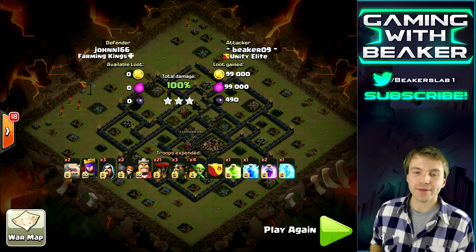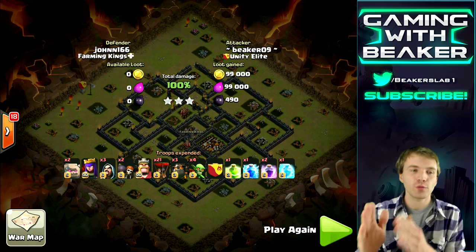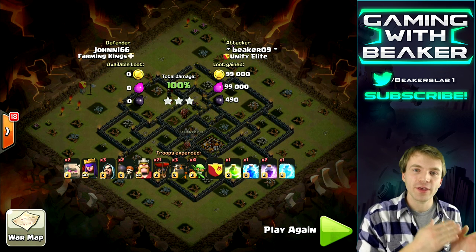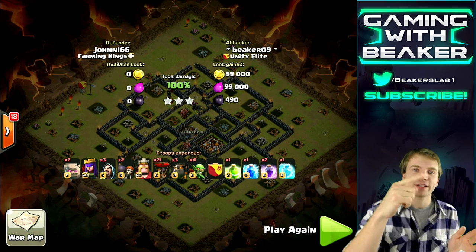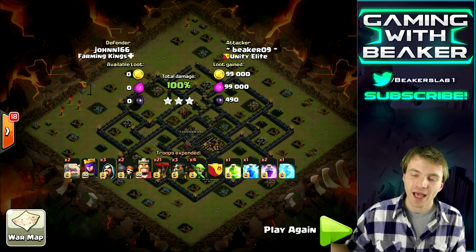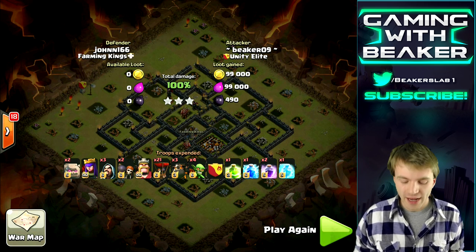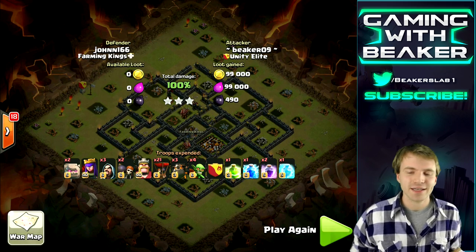There we go — three stars! Not an easy raid by any means, but it can certainly be done. You just gotta have a plan: start in one area, then start in another area with the first part of the deployment, and work your way in a circle around the base. It sounds complicated as we're going through the raid, but the more you practice it, the easier it gets.